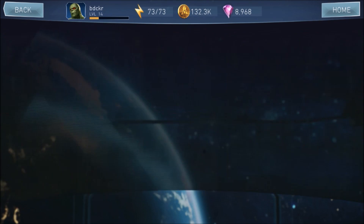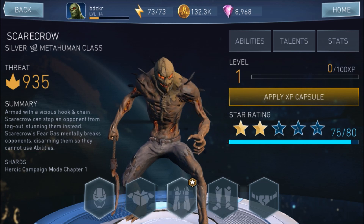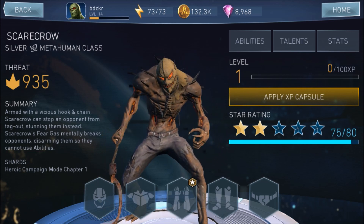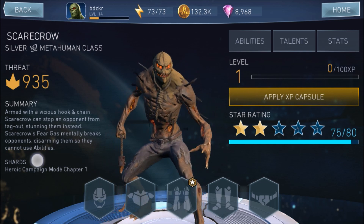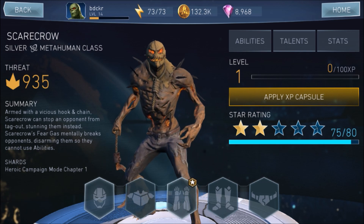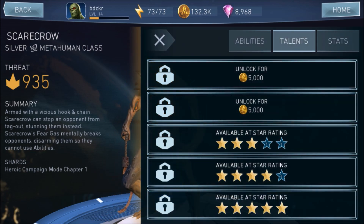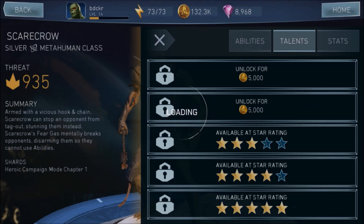Here's where it gets complex. You get characters by collecting enough of that specific character's hero shards. It's also how you promote them up to star level — getting from two-star to three-star costs 80 shards, and we've got 75 out of 80. The bottom left shows you that heroic campaign mode chapter one is the area where you can get shards for that specific character, though it's a chance at it, not guaranteed. Each character now has talents that cost credits to unlock, and more slots become available as you level them up.